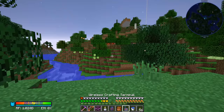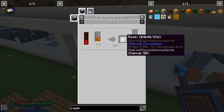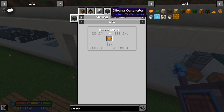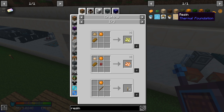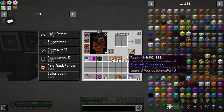We'll put the resin through the fractionating still — we've used it previously to get rosin, which I think was for the signalum cell frames. Let's start filling up a tank full of tree oil. That was pretty easy. I did have to make a new fractionating still; I'm not sure what happened to the previous one — it must have gotten deleted somehow.